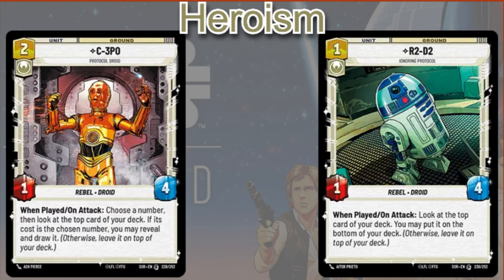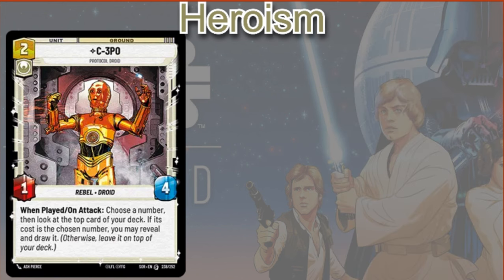Then C-3PO is going to be a two cost unit — super powerful with Thrawn — one power, four HP. When you play him and when you attack with him, you can choose a number and look at the top card of your deck, and if its cost is the chosen number, you may reveal it and draw it. In a lot of other decks you may not consistently know what's on top of your deck, but in Thrawn that knowledge is a guarantee — so a lot of times on play you get the draw, on attack you get the draw, and your opponent is going to have to deal with this threat or let you get a steady flow of cards.